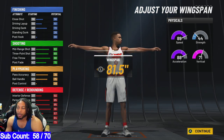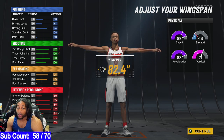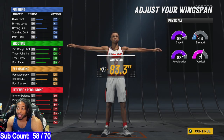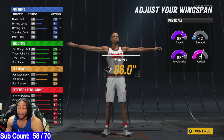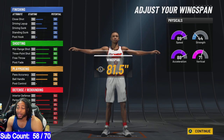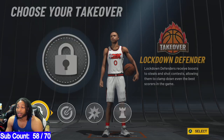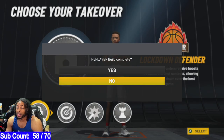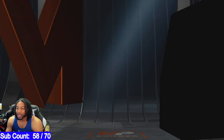Wingspan — look, I ain't messing with no wingspan. I just left it exactly where it was. Now, if you feel like you want to get your steal up, you can max it out and you can be at a 76 three-pointer and then you'll be at an 80 when it's all said and done. Me, they don't let me get interceptions anyway, so I just left it even arms. Obviously, we're taking the lockdown defender badge.